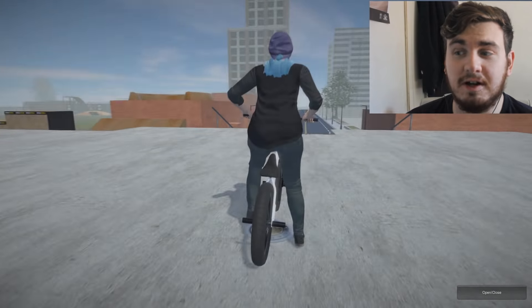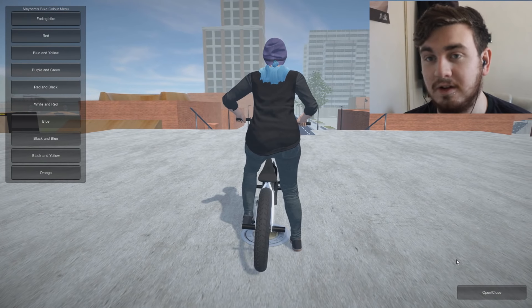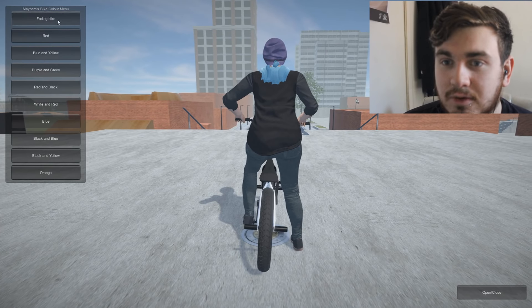I was talking to him on Discord, seems like a really nice guy. This is the color bike menu - it's based on another assembly C# file. You just drag it into the mods folder and it's easy enough, easy peasy. You click open/close and you can basically choose what color bike you want.